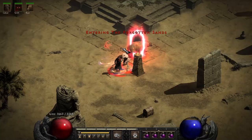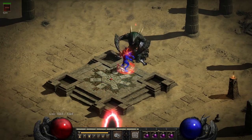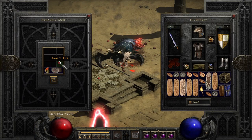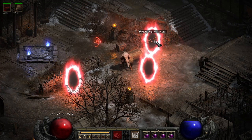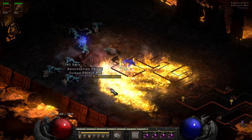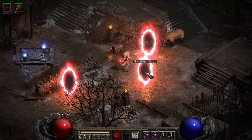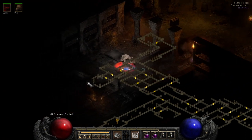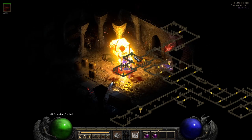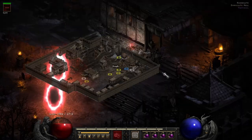Let's do Forgotten Sands first - running into Uber Duriel right there. Smack him down and you get Baal's Eye, looks like that. Next up is Furnace of Pain which has Uber Izual - found him, take him down, he drops Mephisto's Brain. Last one is Lilith in Matron's Den - found her, let's smack her down.